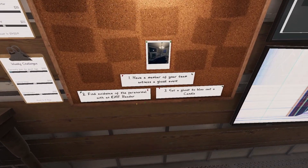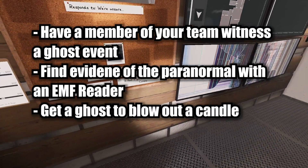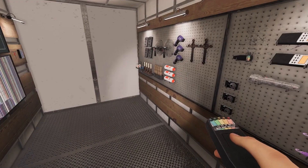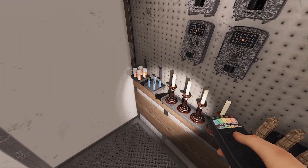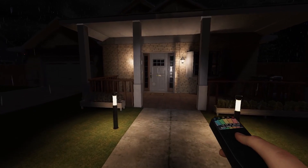We have three new objectives: have a member of your team witness a ghost event, find evidence of the paranormal with the EMF, and get a ghost to blow out a candle. All fairly easy. Hopefully we don't get a shade, because if you have a shade, trying to witness a ghost event could be annoying. Candles actually spawn on most maps, so what I do — just so I don't have to bring one in — is grab a candle from inside and use it inside the house.